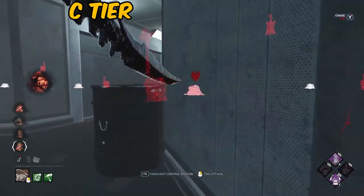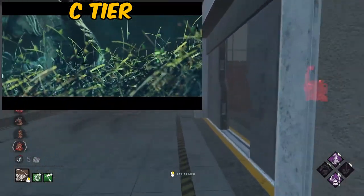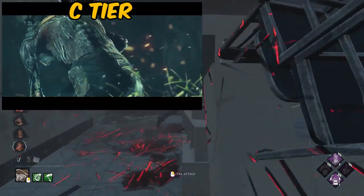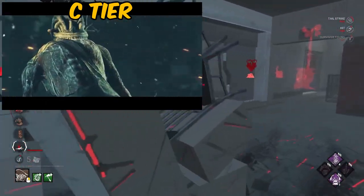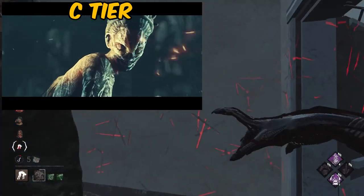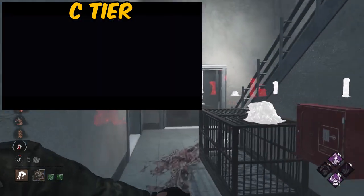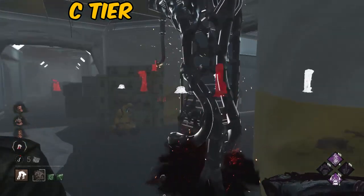Also in C-tier we have Hag. Hag's trailer was very, very short, very simplistic, and it was more or less just a teaser of the killer themselves. I believe it was one of the earlier times that they'd outsourced cinematics into their trailers, as opposed to just in-game gameplay, and I think they did a good job with it. It was just very short, it didn't reveal a whole lot. There was a lot more they could have done with it to hype up the chapter, so that's why I'm putting Hag in the C-tier.